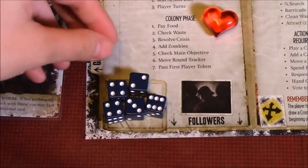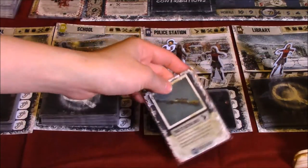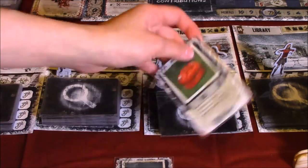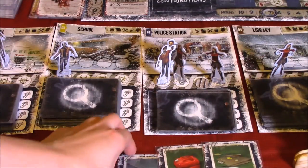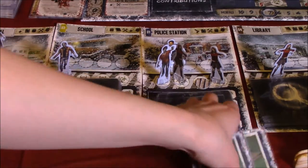Let's do our searches — police station first. We need fuel. Draw three, keep two, with police station blueprints. We have the rifle, fuel which we need, and junk. I don't think we need two rifles, so let's discard that and keep fuel and junk.